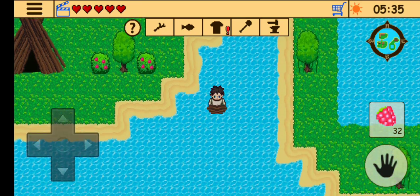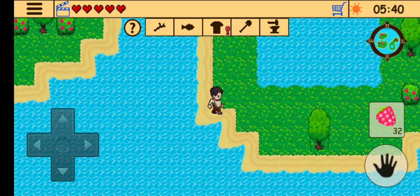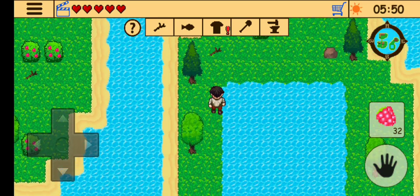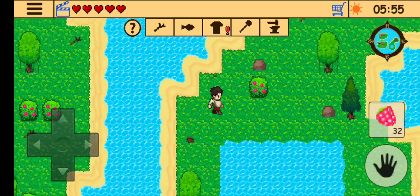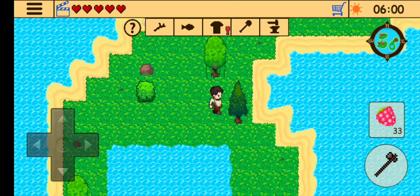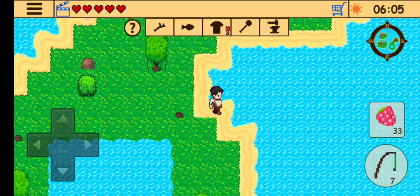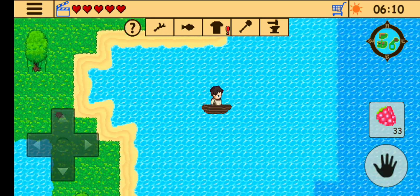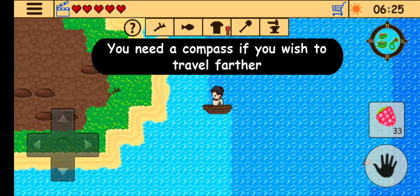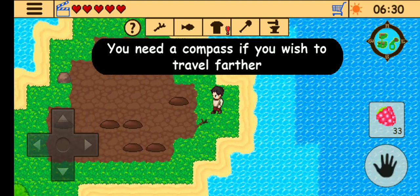Now it is possible for us to cross the sea and explore other islands as well. We will be getting more resources like water and clay from this island, and if we go south we will be able to get resources like wheat and sulphur later on. To some extent we can move around freely, but we need a compass to move to the darker portion of the ocean.